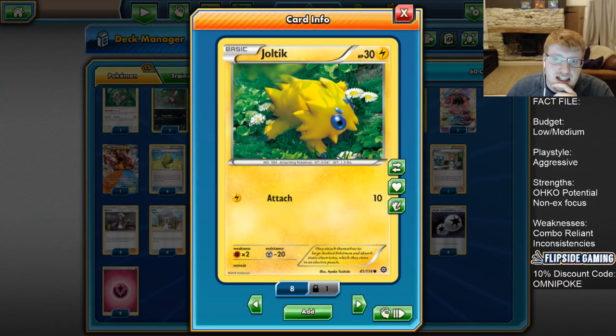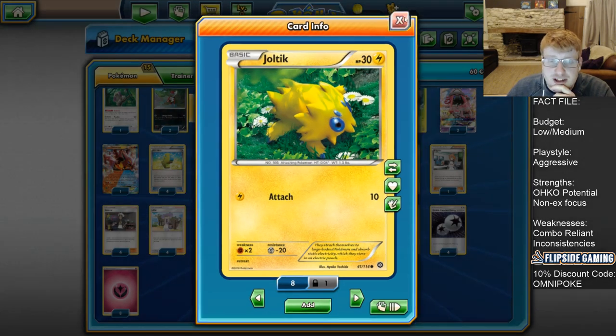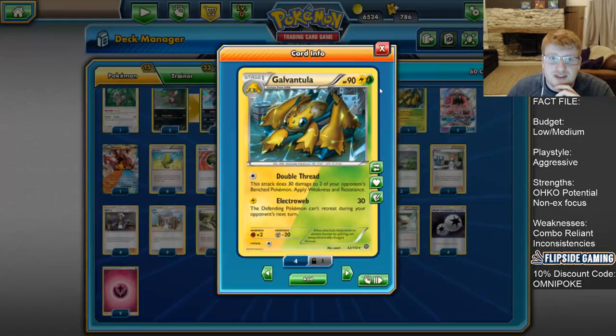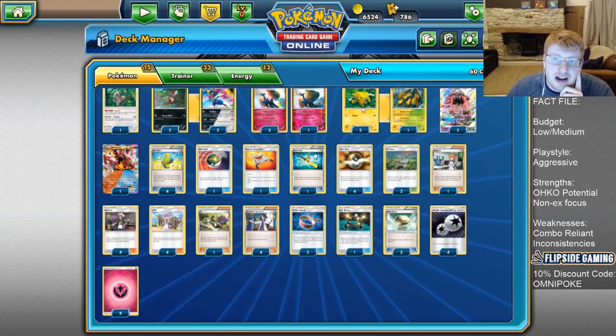We're going to play a 2-1 line of Galvantula. Joltik is actually a pretty good starter because it has free retreat. I prefer a thicker Bisharp line since Gardevoir is a more relevant matchup. Galvantula helps out the Greninja matchup with Double Thread, dealing 30 to two of your opponent's benched Pokémon - this has been errated to only hit benched Pokémon. This means we can one-hit KO two Froakies at once or a Froakie and a Staryu, really pressurizing them early while attaching to more important Pokémon like Xerneas on the bench.